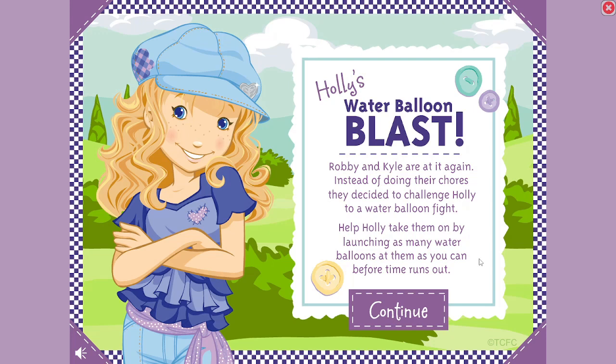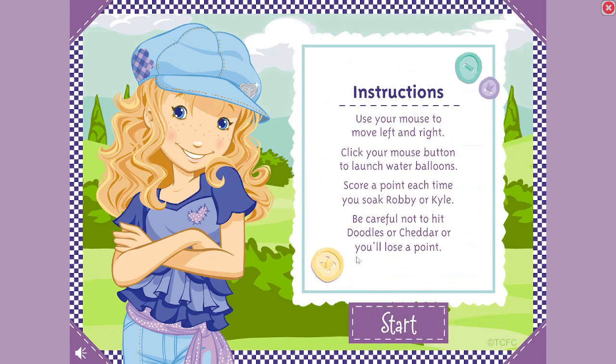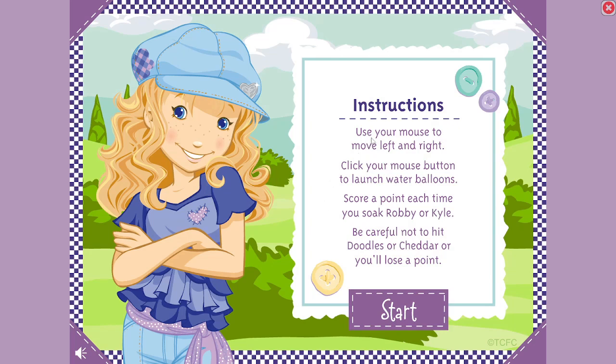I don't usually like playing timer games, but hey, it sounds fun. So let's give it a try. Instructions: Use your mouse to move left and right. Click your mouse button to launch water balloons. Score a point each time you soak Robbie or Kyle. Be careful not to hit Doodles or Cheddar or you lose a point. Alright, let's get to it.